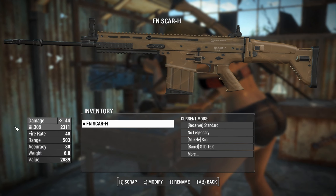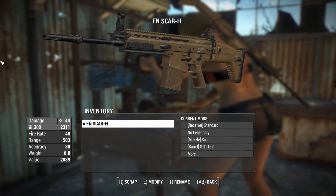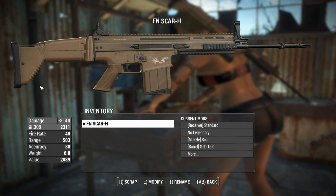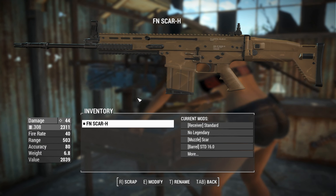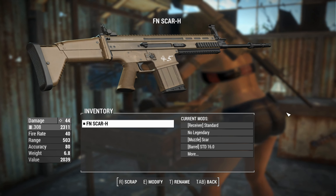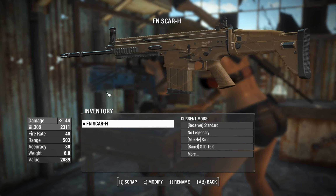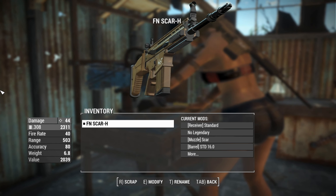Normally this thing shoots 7.62 NATO rounds, which are basically the same size as .308 rounds — a good stand-in. We'll find that this is going to be a fairly realistic approach to damage, and obviously the flip side is we're going to be taking realistic amounts of damage too, which means anyone holding an anti-material rifle will just one-shot me. It doesn't matter if I'm in power armor or wearing a plate carrier — if I'm getting hit with a .50 cal, that's instant death.